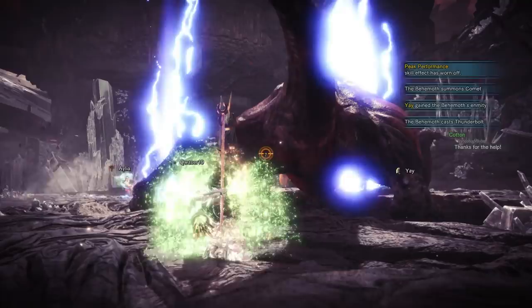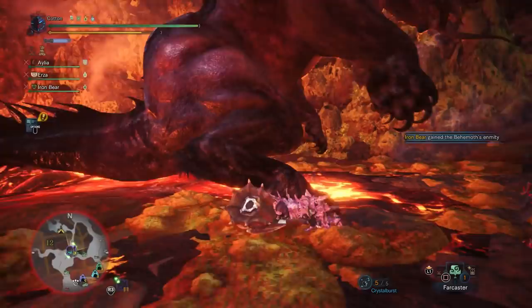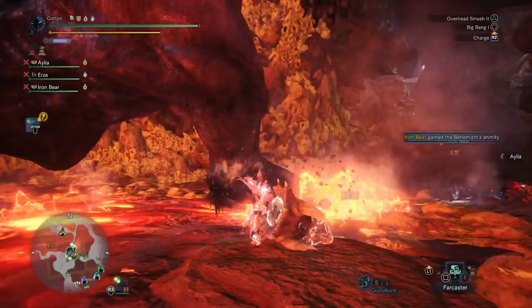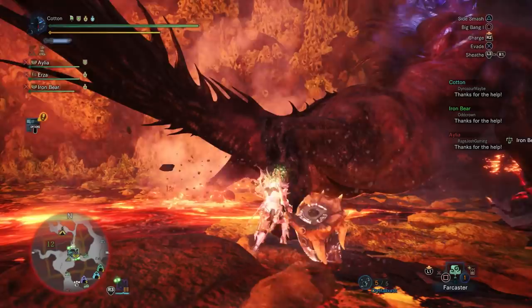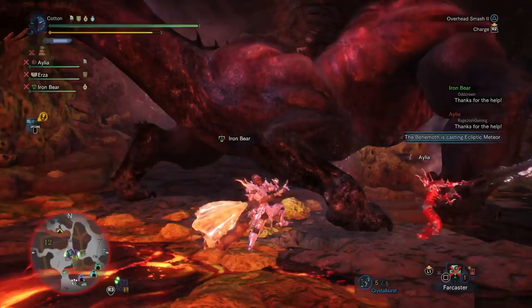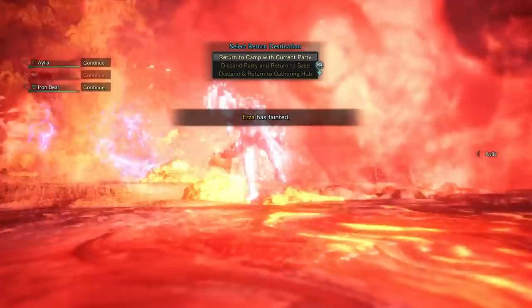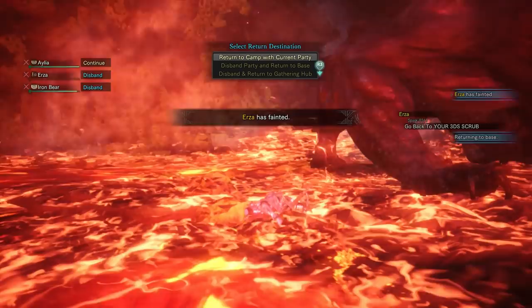Phase 3 is where it starts to get really interesting. If you do the fight correctly, extreme behemoth will not drop a meteor in phase 3. Phase 3 is a DPS race — if you pass a certain damage threshold within around 5 minutes, he will peacefully move on to area 4. However, if you struggle, he will eventually cast an ecliptic meteor with 0 comets in the zone and attempt to one-shot your entire party. You can technically all survive this using correct jump emote timing, so it isn't quite a fail state.